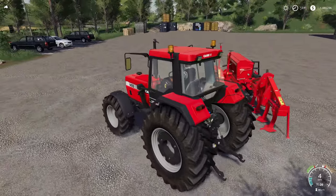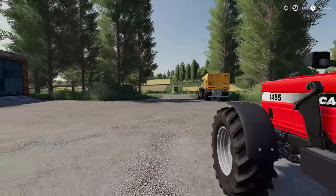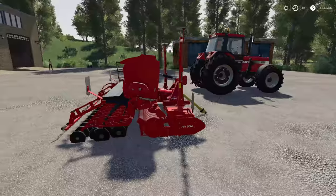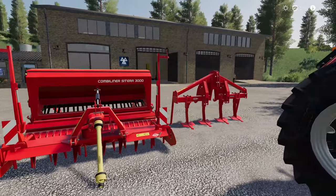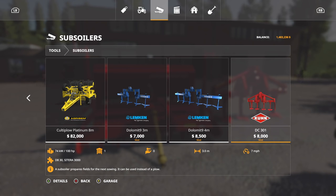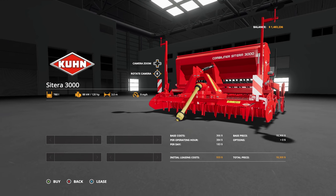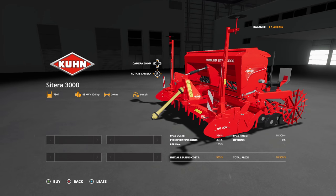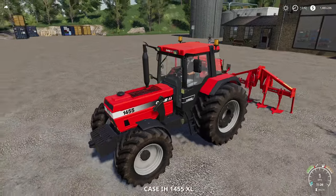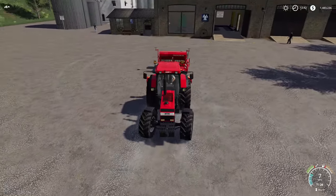We've also got our Case, and what we've got here is a seeder and a subsoiler - so it's for plowing. This is an all-in-one plowing, cultivating, and planting solution. These two pieces are meant to be together. The Kuhn DC 301 requires 100 horsepower and is 3 meters wide. Right below it in seeders is the Kuhn Satara 3000 - also 3 meters, goes 9 miles per hour, requires 120 horsepower. So that's 220 horsepower combined.